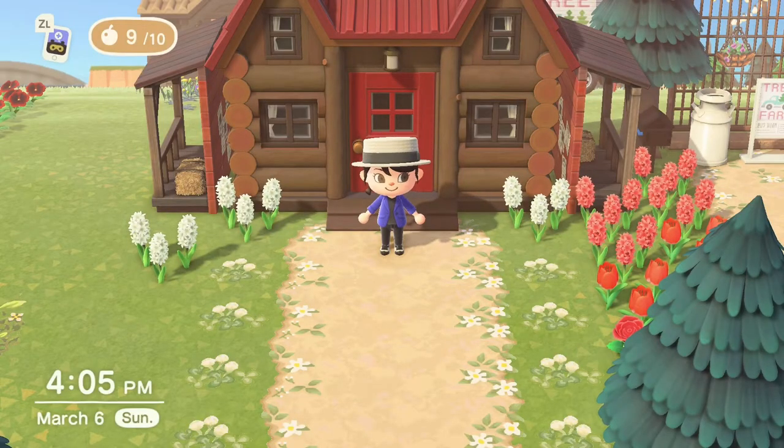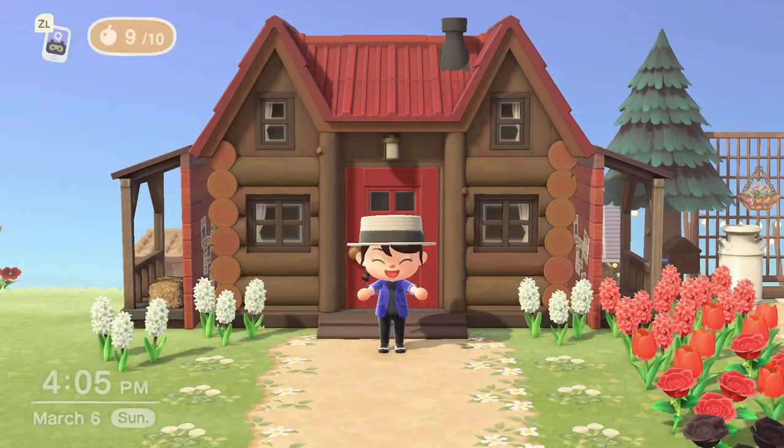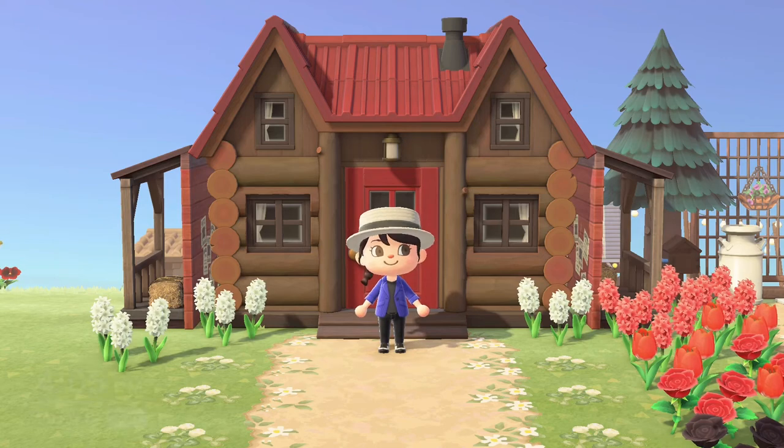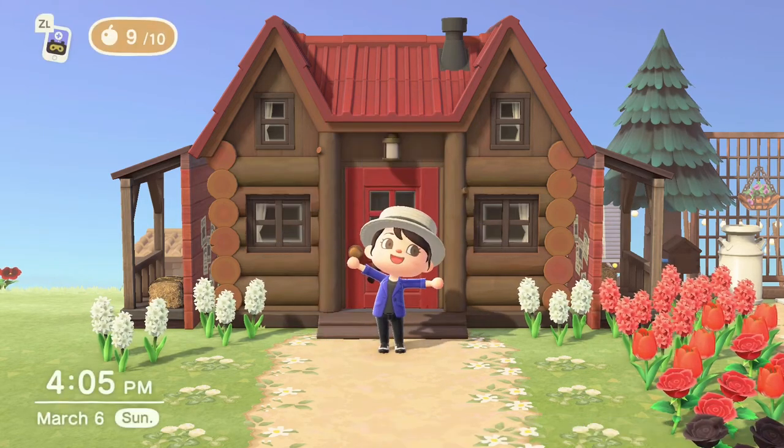Hey guys, it's Dani Bell. I hope you guys are having an awesome day today wherever you are in the world. We are actually on day 39 on our farm core island of Sugar Bell. I'm super excited — the sun is in the sky here in Animal Crossing.